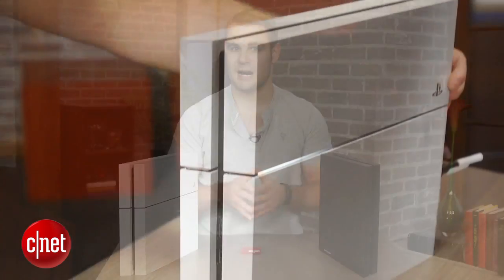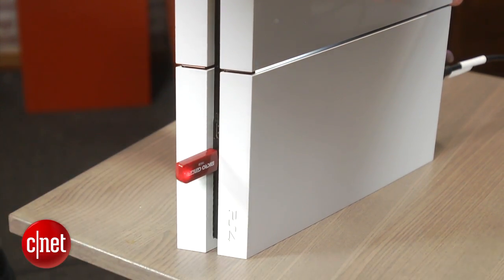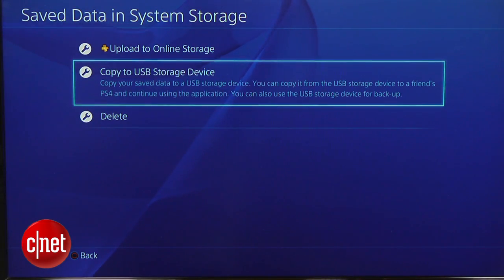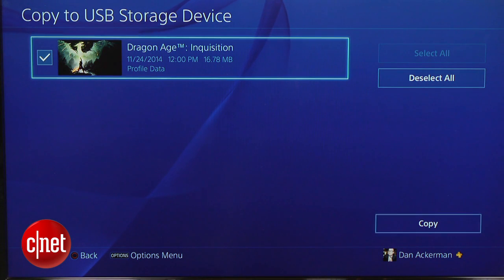If you don't trust Sony's servers or you're not a PlayStation Plus subscriber, you can also transfer data using a USB stick. In the Save Data in System Storage section, click on Copy to USB Storage Device, select the game data you want to transfer, and click Copy.